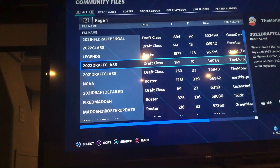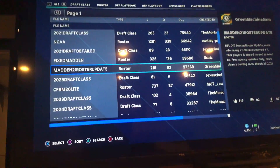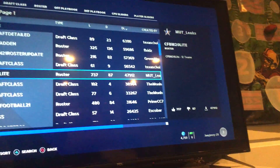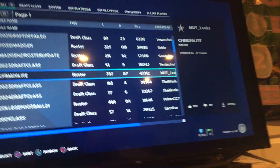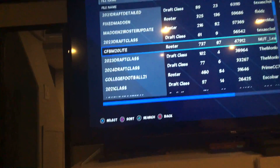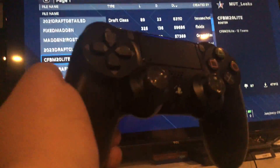Today I will be showing you how to get the NCAA roster in Madden. Where do you need to find this file? It's called Mutt Underscore Weeks. It's called CFVM20 Lite. And this only works for the PS4 guys.